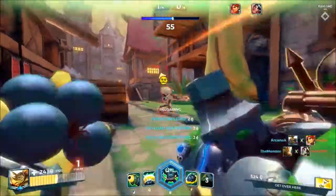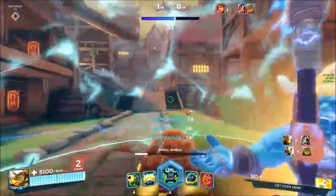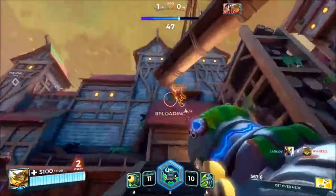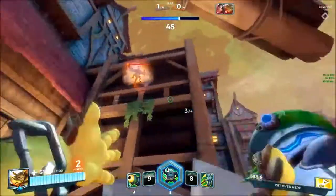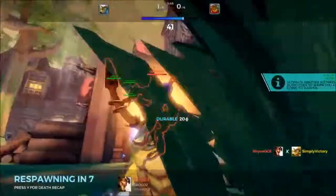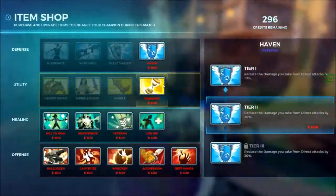Makoa also synergizes well with Maldamba. You hook and Maldamba stuns, which should buy plenty of time for your team. Furthermore, if you roam with Makoa, Maldamba will be able to pocket heal you very effectively. If you are playing with friends on Discord, you can keep hooking so your team will be able to focus on whoever you just hooked.